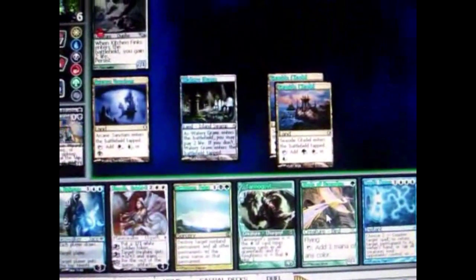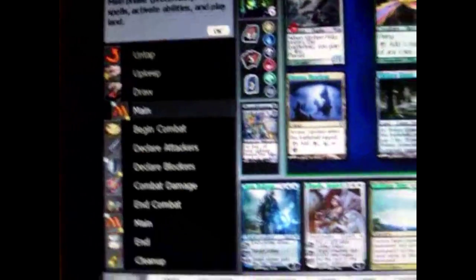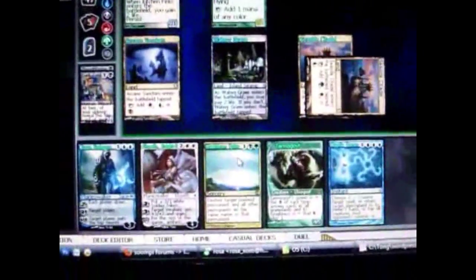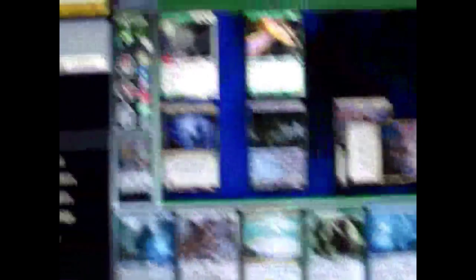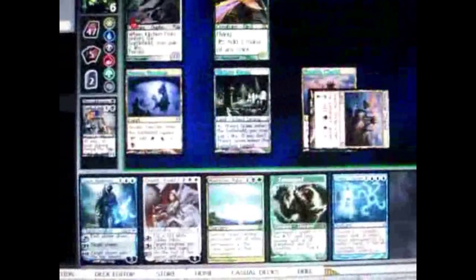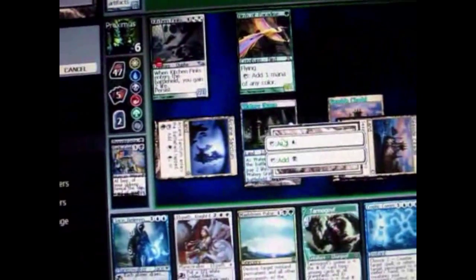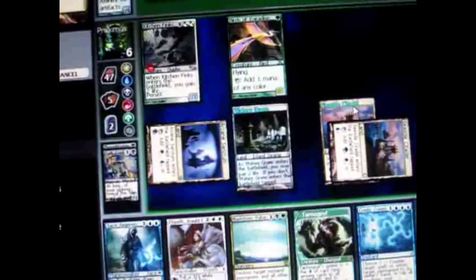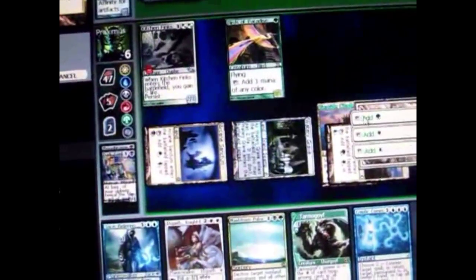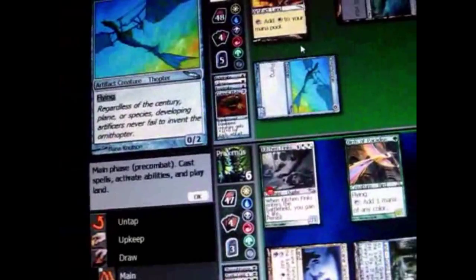On my turn I play a 1-mana card — Birds of Paradise. Then I cast a sorcery spell that can destroy any non-land permanent. It costs black, green, and one colorless. I use it to destroy that equipment.